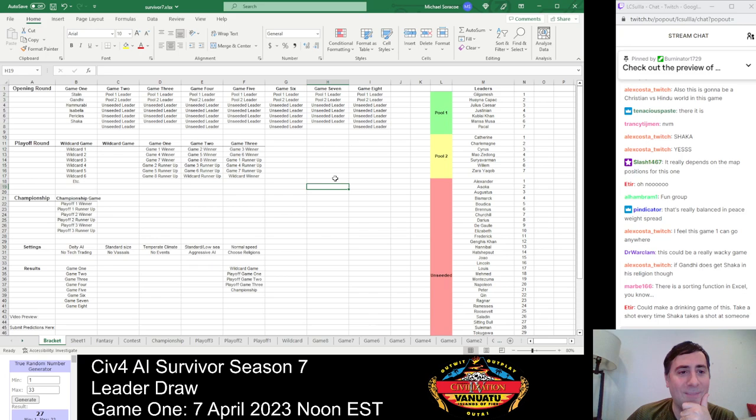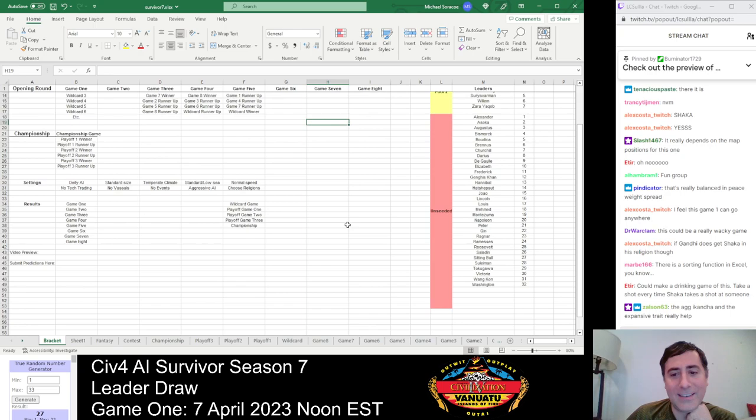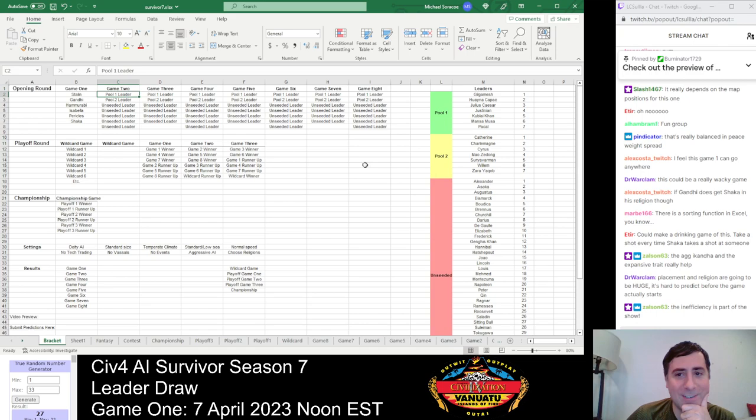The map will definitely be important. We'll look at the maps after we draw all the leaders. I'll take a couple seconds to talk about each leader anyway, so the spreadsheet approach works fine. All right, that's just one game — we've got seven more games to draw here. Let's go ahead and do Game 2.